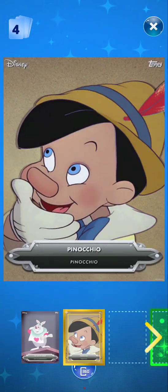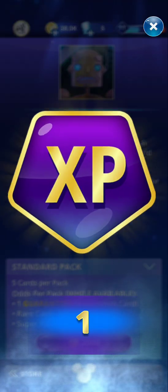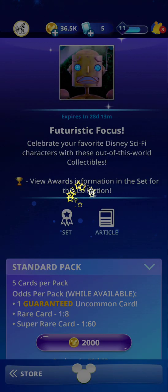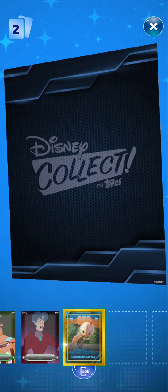Next we have Alice in Wonderland, Pinocchio, Charles, Eevee again, and Luca. So we have Jasmine, Lady, and Chicken Little — that's pretty cool, I like that card.